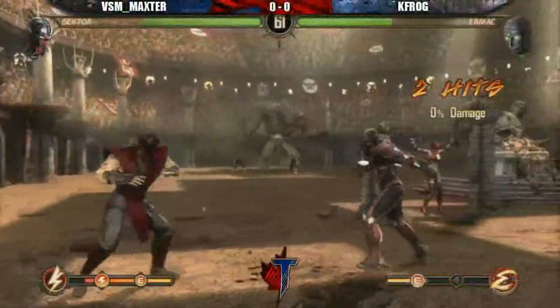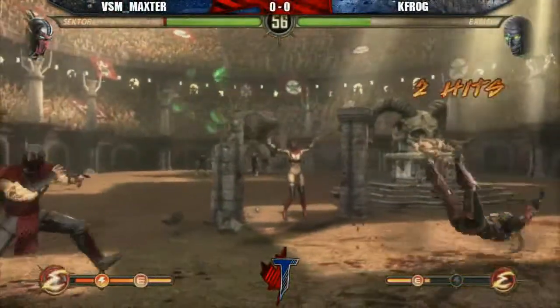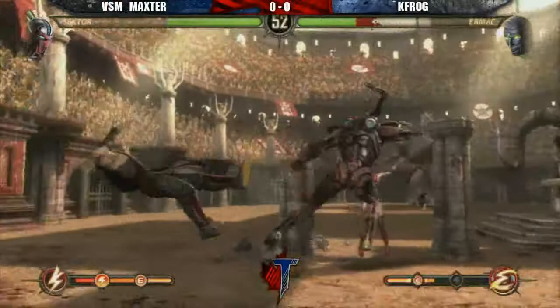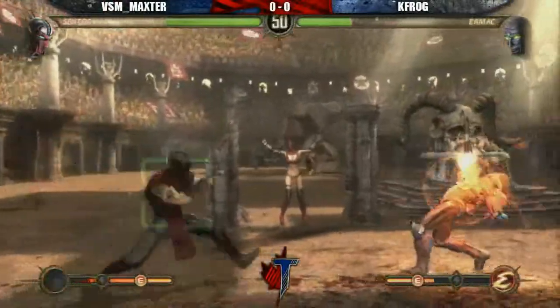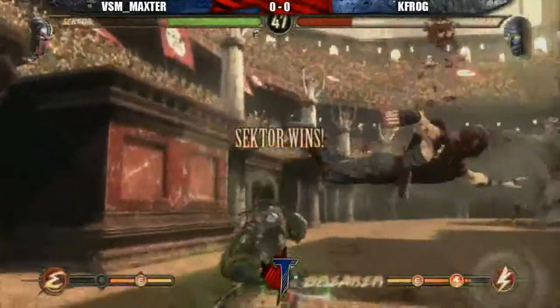Forced to break. Now Max is zoning a little, trying to keep K-F-R-O-G away. K-F-R-O-G catches off a forced push. Solid play by both players. Goes with the zoning missile and combos out of it with the 1-2 back 1 string.